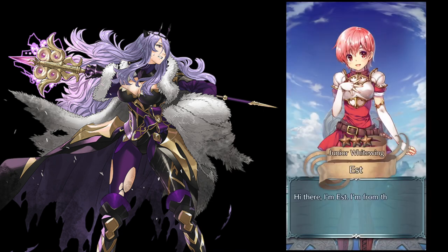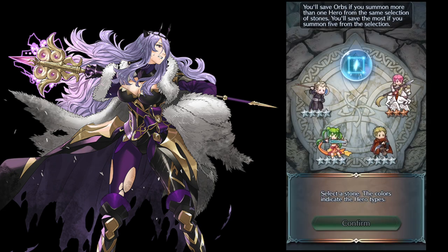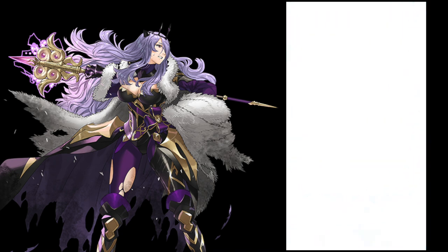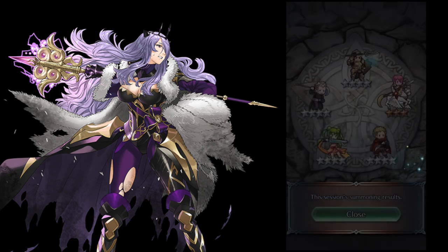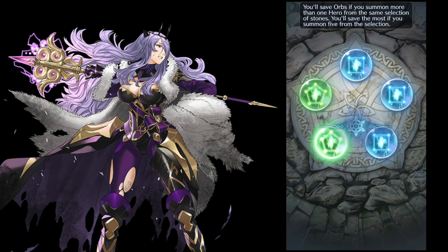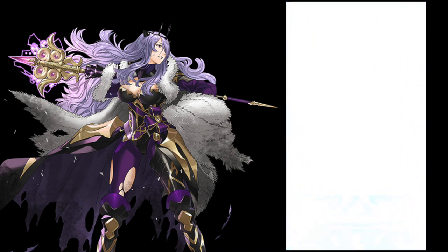We're just going to grab one more five star and then just get out and call it quits because I just have a bad feeling. It's kind of like they give you the mythic unit and then they just deny you. Valbar — these units used to be new, but they're old now. Just get one more five star and get out. Green has always been a very good color for me.